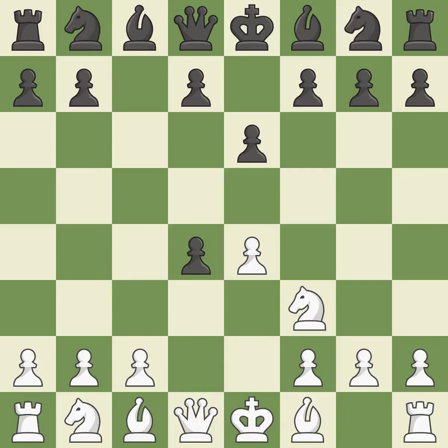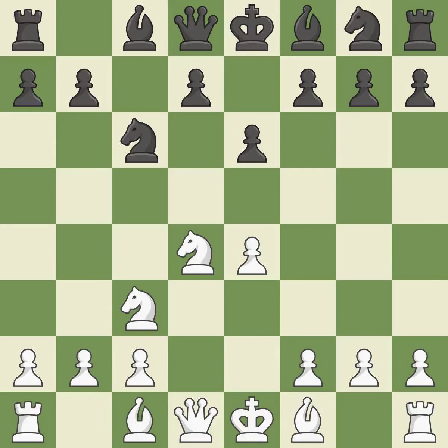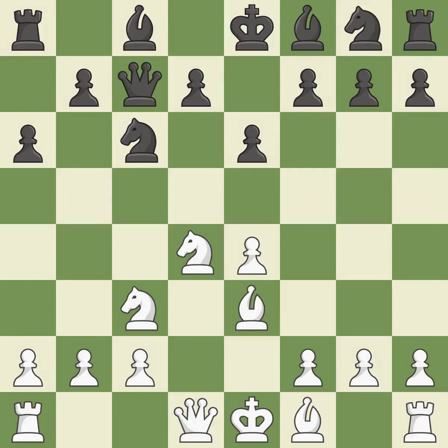cxd4 gives black two central pawns versus one central pawn for white. Nxd4 recaptures the pawn and activates the knight in return for having one central pawn versus black's two central pawns. Nc6 challenges the knight on d4 and controls the e5 square. Nc3 defends the e4 pawn and puts more pressure on the d5 square. Qc7 defends the knight on c6 and controls the important d6 and e5 squares. b3 develops the bishop and defends the knight on d4. a6 sets up the pawn drive at b5 and prevents the white pieces from approaching b5. Qd2 develops the queen, supports the bishop on e3 and prepares queenside castling.